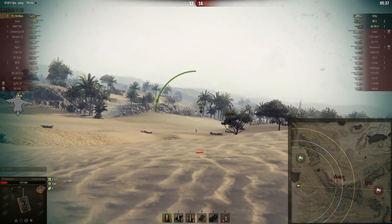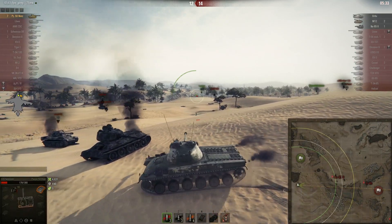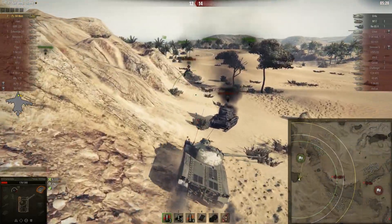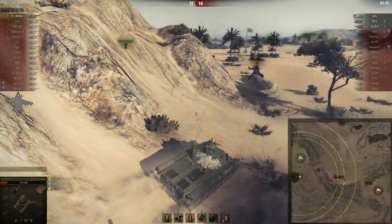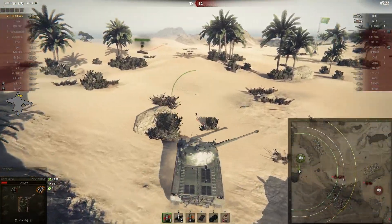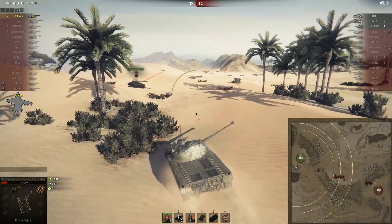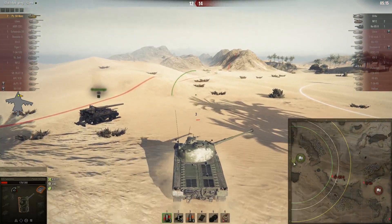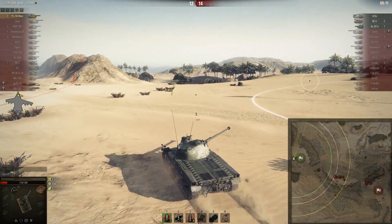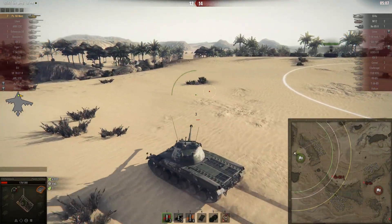That tier 6 guy was shooting him through the middle the whole time, so he needs to get up there somehow. Carl is going to do that by going through the base and all around — because if he went straight through the middle like a complete bob, he would just get sniped by the TD, like the KV-3. He made the right decision going left. He still has 5 minutes.